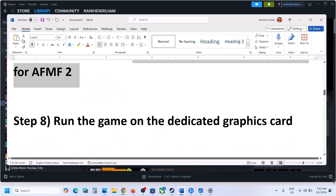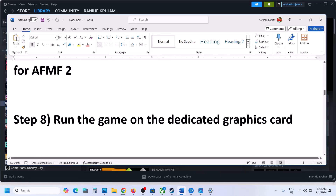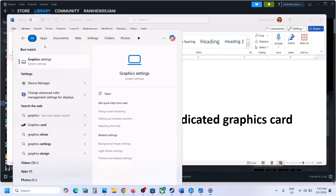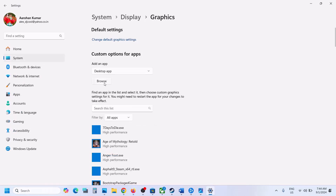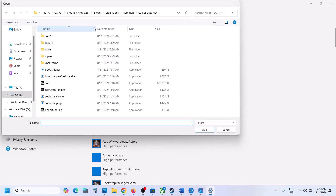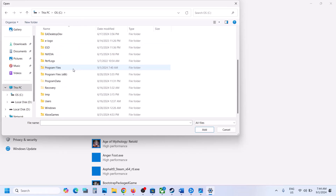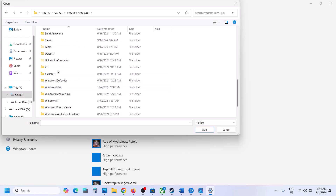The next step is to run the game on the dedicated graphics card. Type 'Graphics Settings' in the Windows search box and open Graphics Settings. Click on Browse, then navigate to the game installation folder. If the game is installed on the C drive or wherever it is installed, open the game folder — for Steam: Steam Apps, then Common, then the game folder.